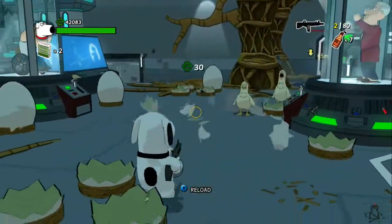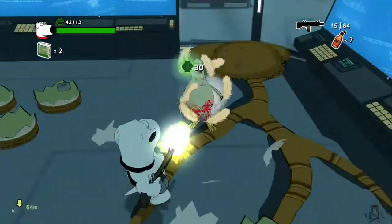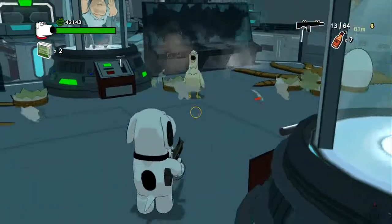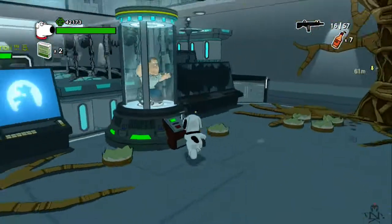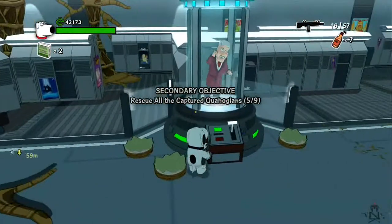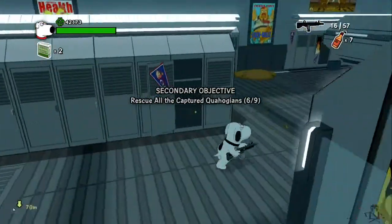A little later on you go to the little pod area — there's a bunch of little pods, more or less the locker room. We'll come off this side here and there'll be Joe and Carter. These guys kill all these chickens — there's about a thousand of them. So there's Joe; he'll say some kind of catchphrase, and then Carter will too. And that's 6 out of 9.